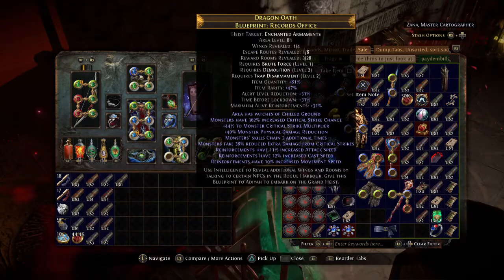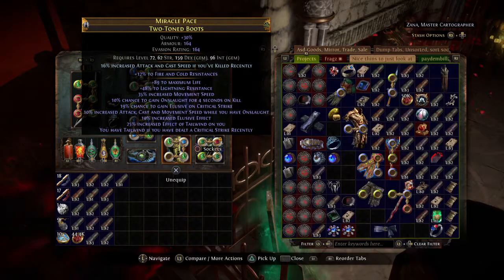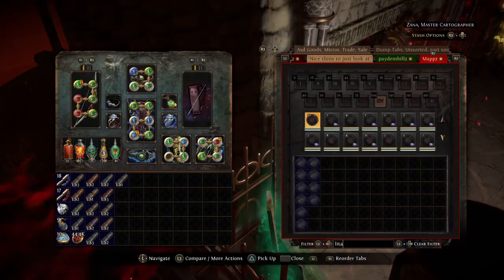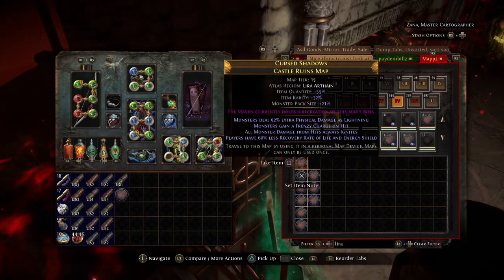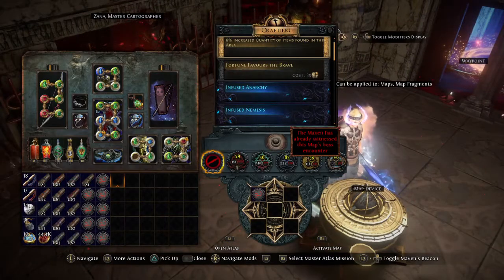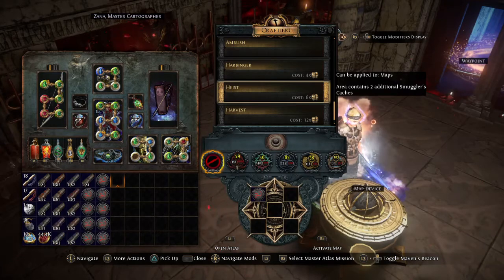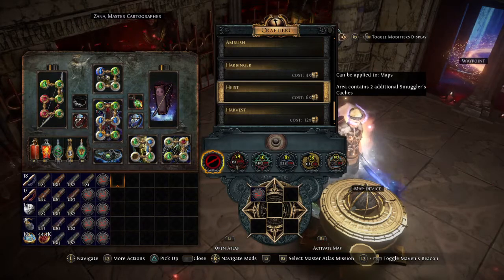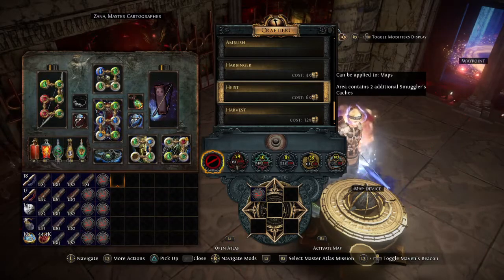What ends up happening is about one out of every three or four maps you end up getting a blueprint, and then one out of ten of those ends up being fully revealed. I forgot to get my map scanner round up so let me get some Lira Arthane maps. Castle Ruins is fine. I don't really care too much about the mods on these because the quantity and everything like that has literally zero to do with your heisting - you're not gonna get more markers. You might get more contracts and blueprints technically from the mobs but I haven't really noticed too much of a change.